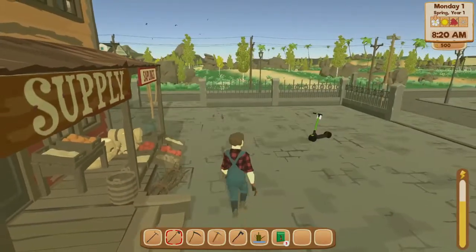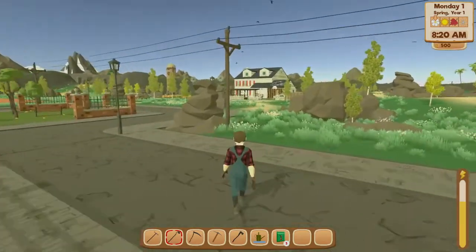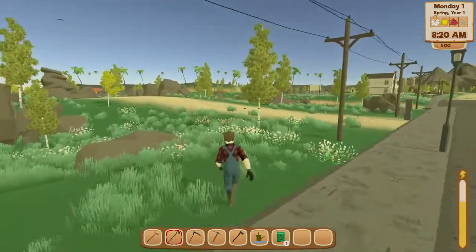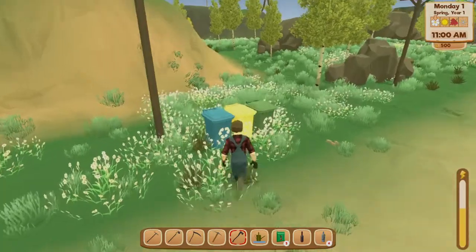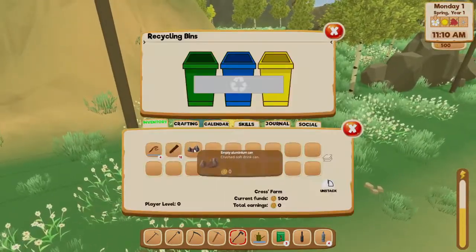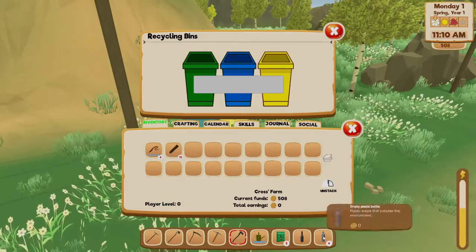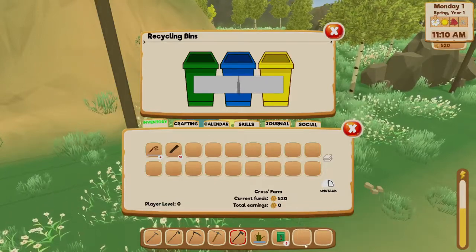As you can see, the store is not open right now. So you're just going to walk around, maybe pick up some recycling and put that away to get different levels while waiting for the store to open up. To recycle within the game, just come over to these trash cans and recycling bins and right-click. Then you can double-click or move the stuff into that area. It'll give you some money, but not a lot.